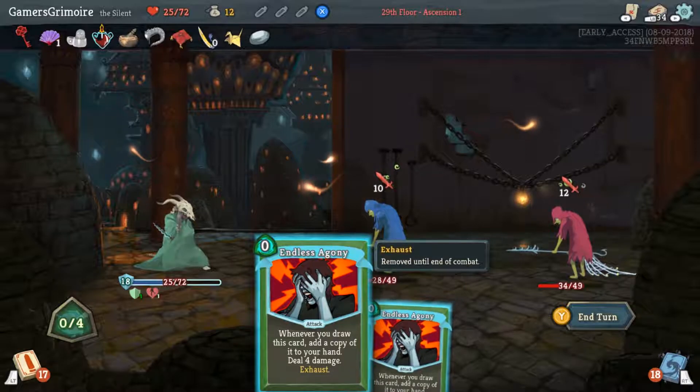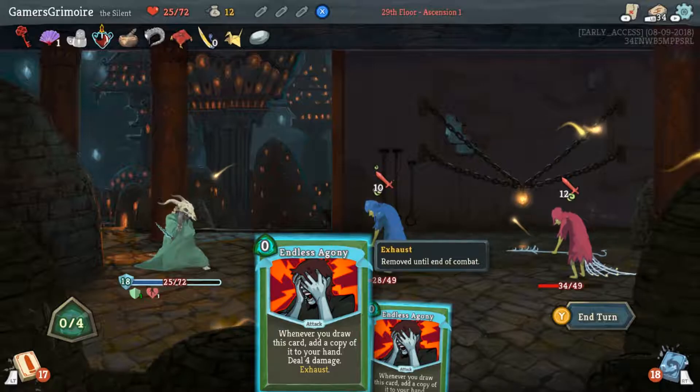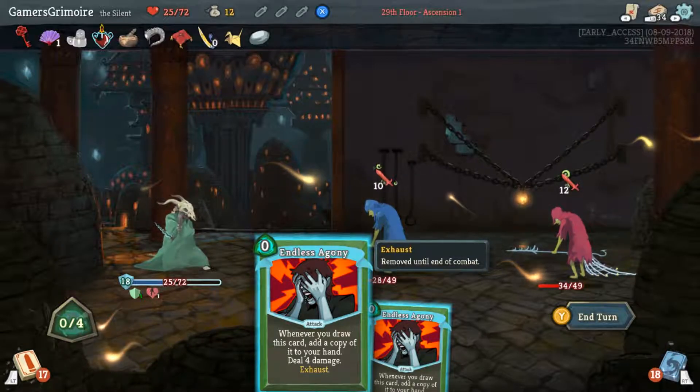Don't use these for damage — just blow through them. They're gonna hit us a bit anyway, so might as well use them on the guy in the front. You want to kill them as fast as possible.